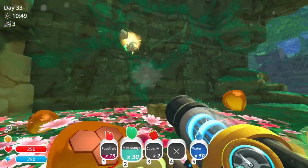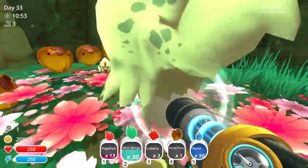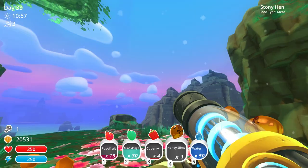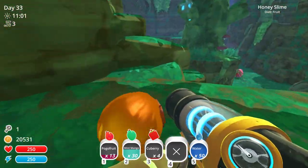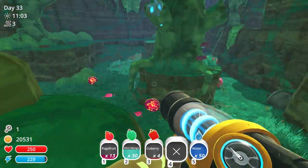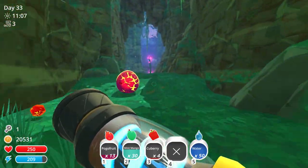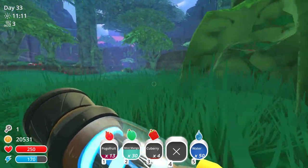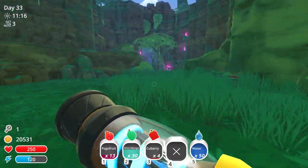Okay, what else is around here? Some chickens, and another mint mango. Give me them, you stupid fools. Honey slime away! Now that we have that, I think we go back over this way. Out of my way, kids. And we unlock the door that we didn't have a key for.